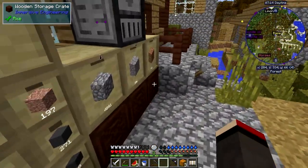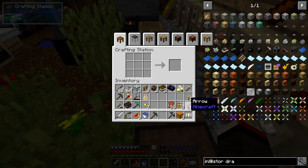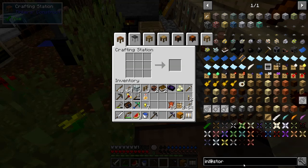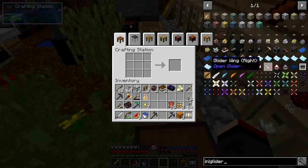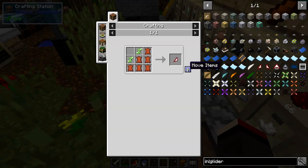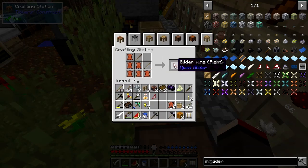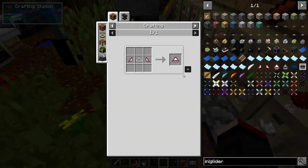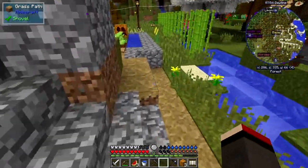A glider is another nice way of getting around. I've got the stencil out and I've got 48 sticks — that's good. Here's the open glider — I haven't seen this recipe before. We make the left-hand side, then the right-hand side, and put the two together. We need a scaffolding — I've got plenty of iron, it's just in the wrong place as usual.